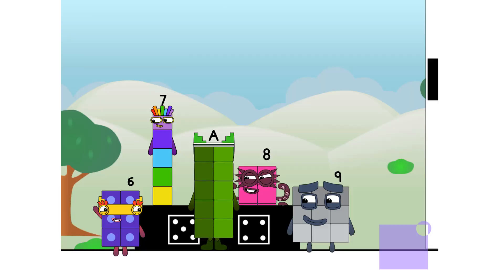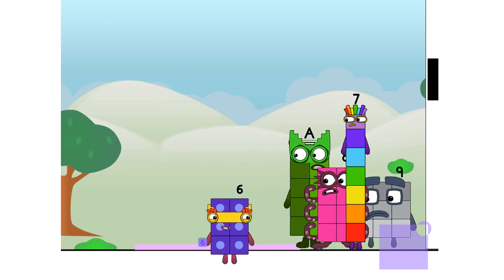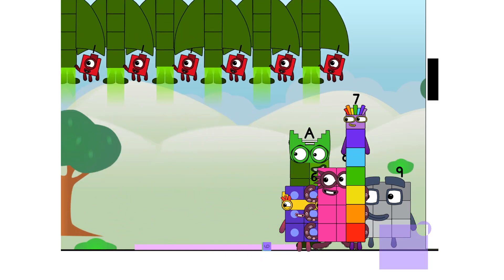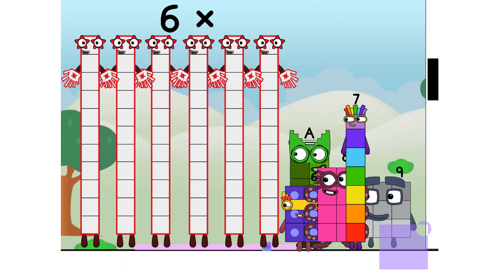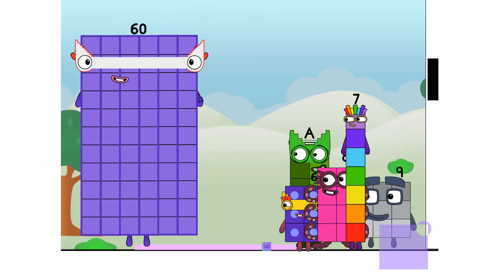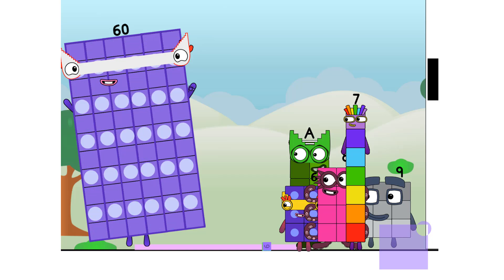Thank you for coming to play my big new game. I'll roll the dice to start, my friends. This game is called How Many Tens? Six. Six times ten equals sixty. I am sixty, here to play, with sixty spots. Hip hip hooray! Cool.